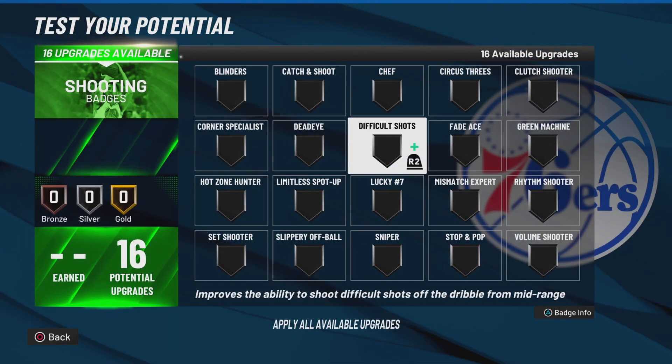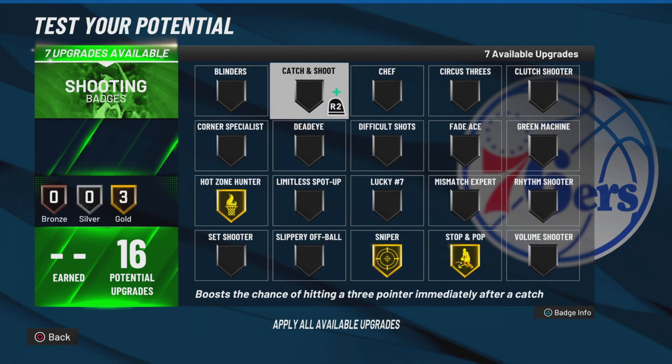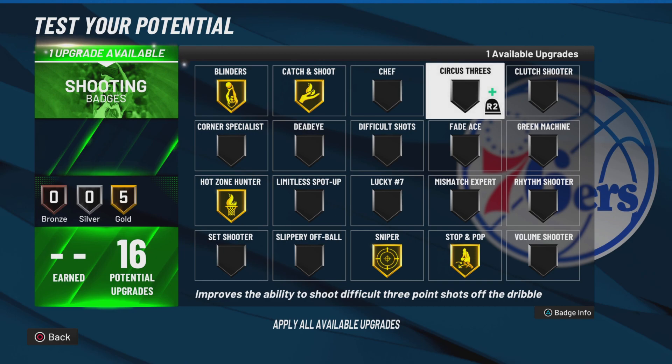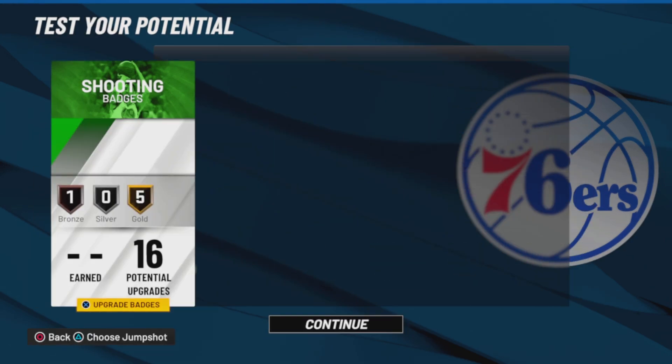With the shooting badges, I would go Gold Sniper, Gold Stop and Pop, Gold Hot Zone Hunter, Gold Catch and Shoot, Gold Blinders, and probably Silver Difficult Shots — just so we can get a Devin Booker-style badge, some slight difficulty shooting.